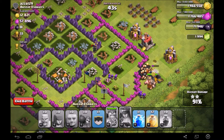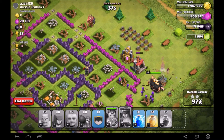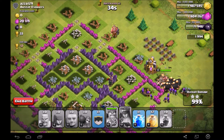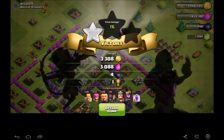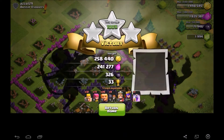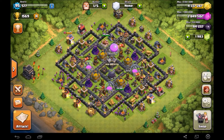I did a whole bunch of all-archer attacks in between here, so we're going to get a lot of gold and elixir from those, but I'm not going to show them because they're not that interesting. We came out of this Barch raid with 522,000 resources, which was awesome. Doing all those archer attacks got us up to about 4.3 million gold, 2.8 million elixir, and a lot more dark elixir.